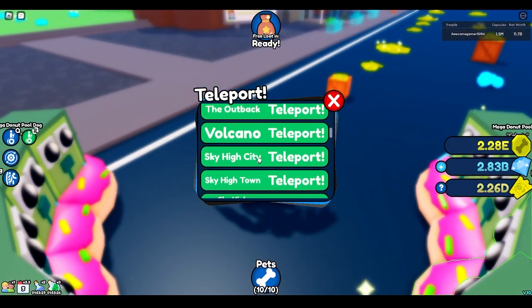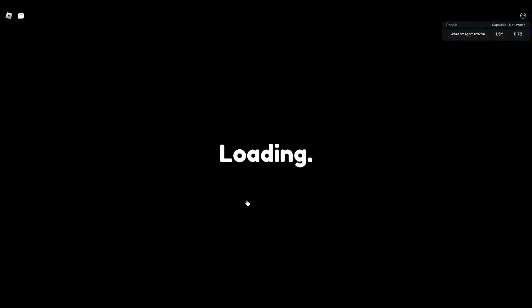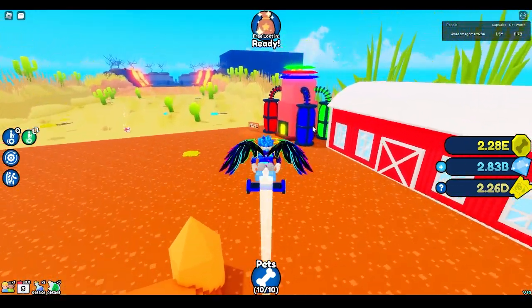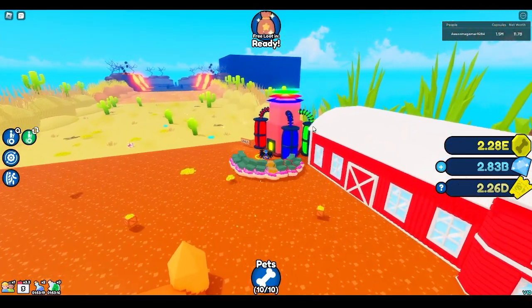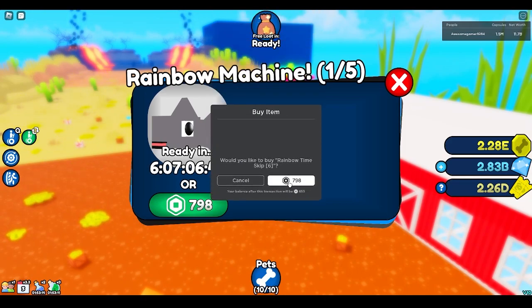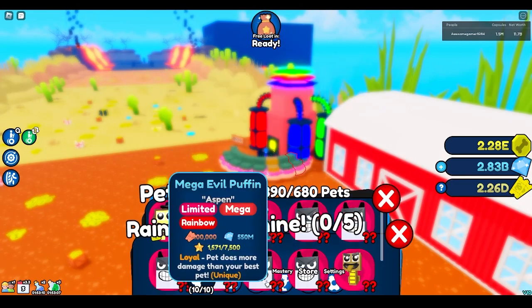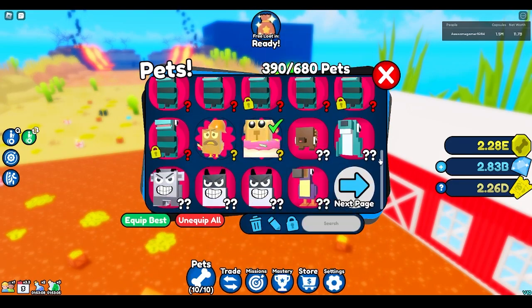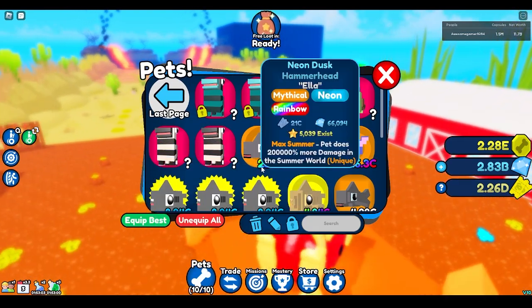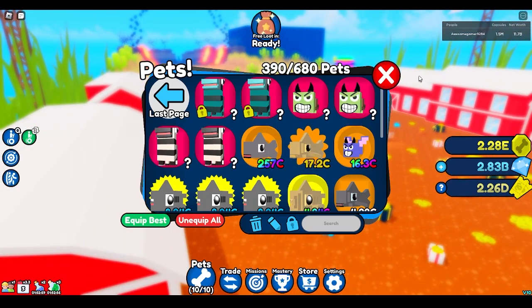We're just going to get the best pet in the game right now — just casually going to go buy it. Go to the farm. I'll tell you how to get this later; it's actually not hard. The rainbow takes time obviously, but I'm spending Robux. This should be the best pet in the game in terms of damage. We got 257C. Wow. Beautiful.